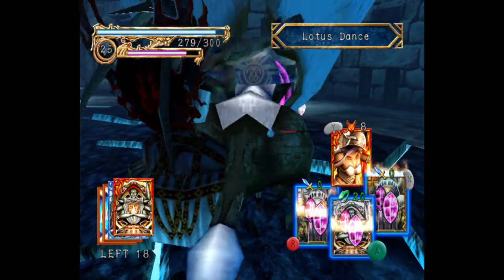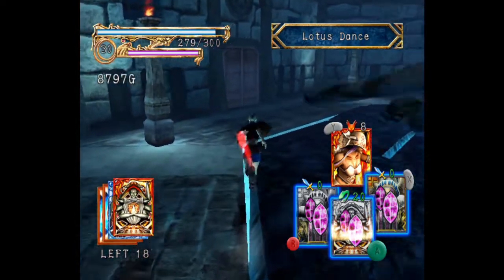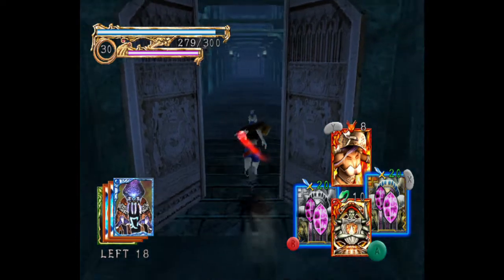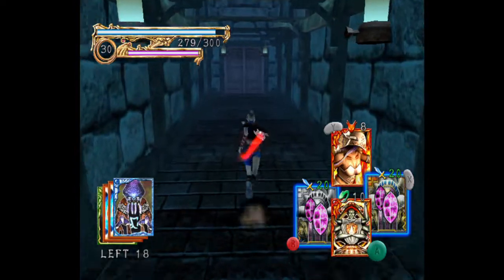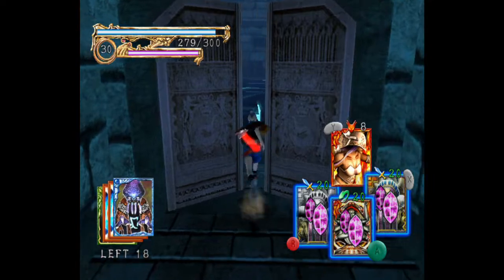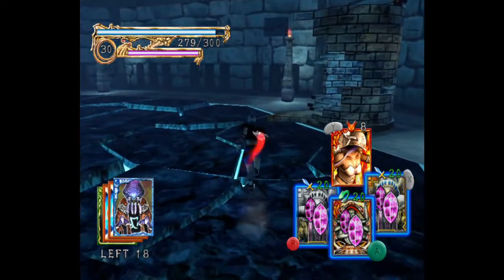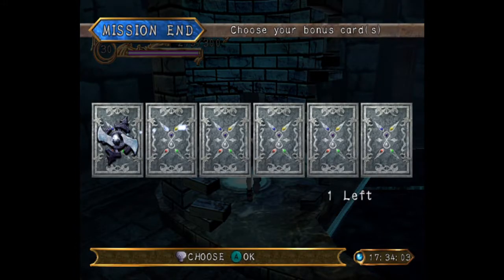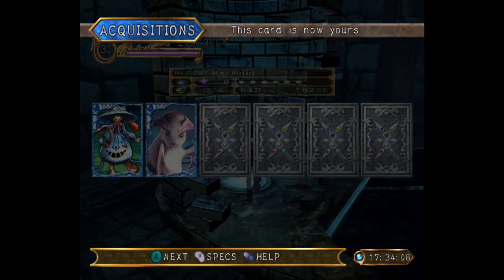That's the other reason we have the Dewata in this deck - if you do somehow get incredibly injured you can at least transform and keep your full movement speed. Exit up ahead. A Witchlent and Mermaid - nice.